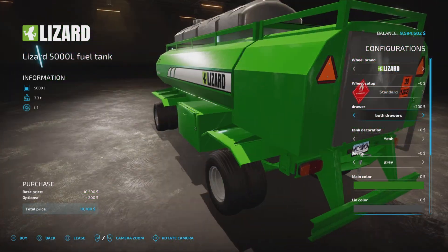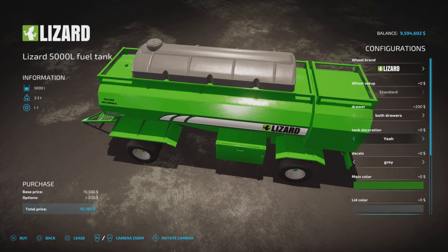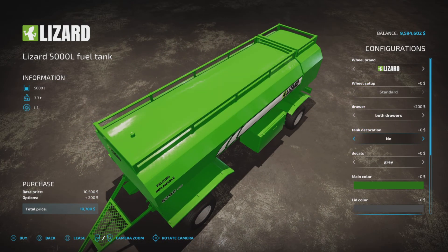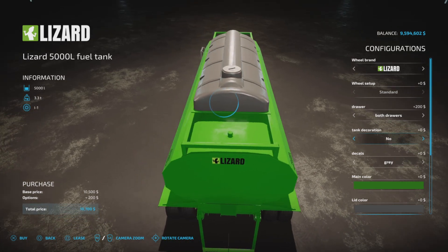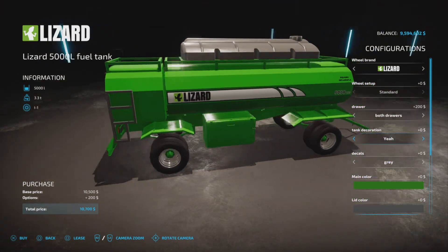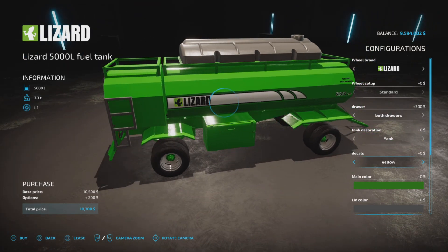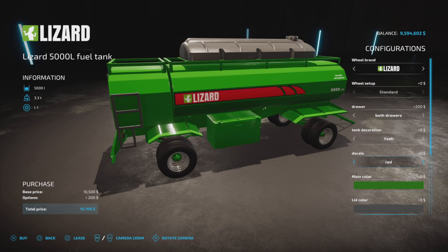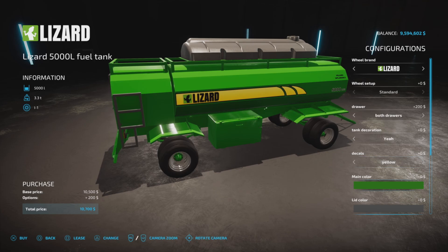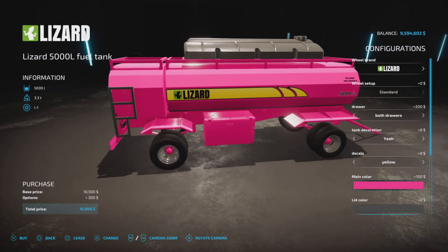Drawers — left drawer, right drawer, or both drawers. I sense a little humor here perhaps. Tank decoration — yeah or no. Decals — gray, yellow, blue, black, red, or gray. Let's go with yellow.